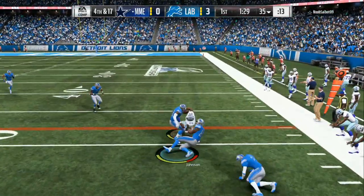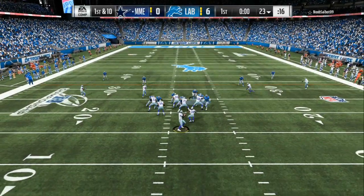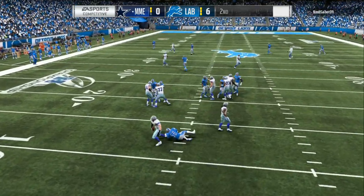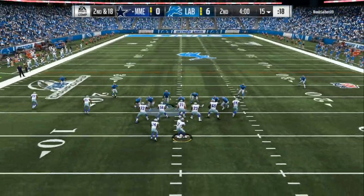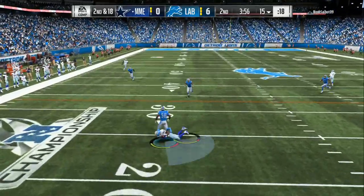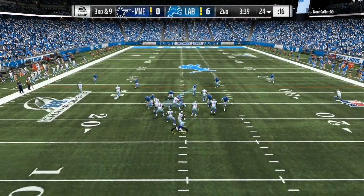This defense is all about making the quarterback as uncomfortable as possible — never letting off the gas. First down, second down, third down, fourth down, you are sending the goons. He has to make a good read and try to come up with something to get rid of the ball in the first two to three seconds.